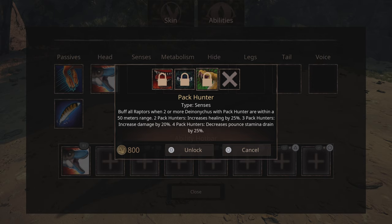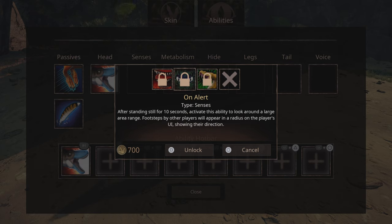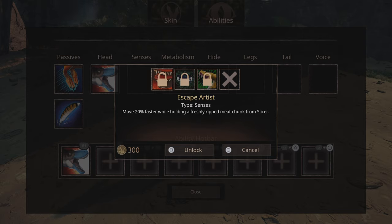In senses we have pack hunter: buff all raptors when two or more Deinonychus with pack hunter are within 50 meters. Two pack hunters increase healing by 25%, three increase damage by 20%, four decrease pounced stamina drain by 25%. Does that mean if you have four you still keep the two and three bonuses stacked? Because if so that's super good. Then on alert: after standing still for 10 seconds, look around a large area — footsteps of other players appear in the radius on the UI showing their direction. That's the same as before. Escape artist: move 20% faster while holding a freshly ripped meat chunk from slicer — so slicer and escape artist could go well together.